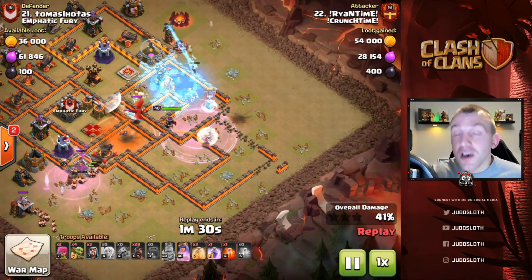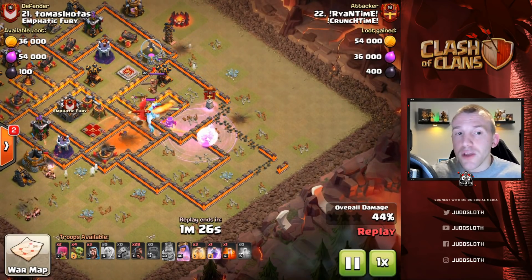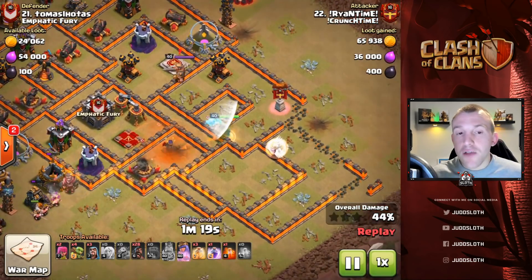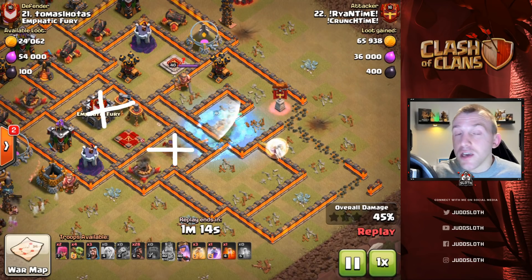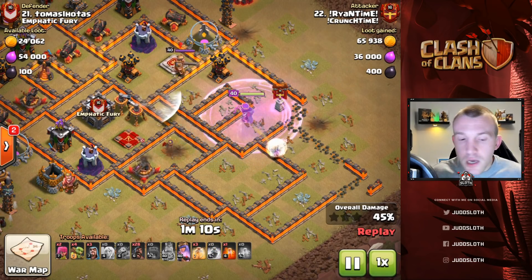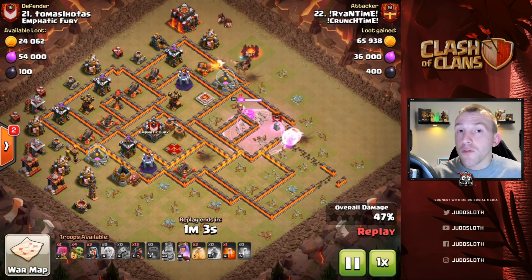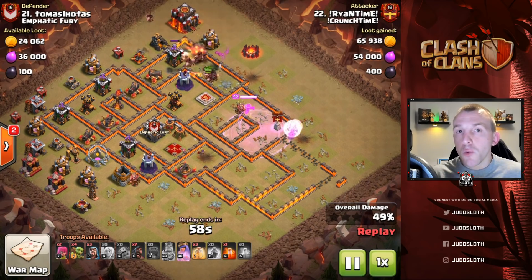For this one we were able to directly target an air defense, keep the healers out of range, and the multi inferno down here means it's not going to do much damage to the queen — we don't have to freeze it, she can be healed through it. From down in this area the queen can reach across to take out the enemy queen, take out the CC, and as you will see here, she's also going to take out the enemy king.